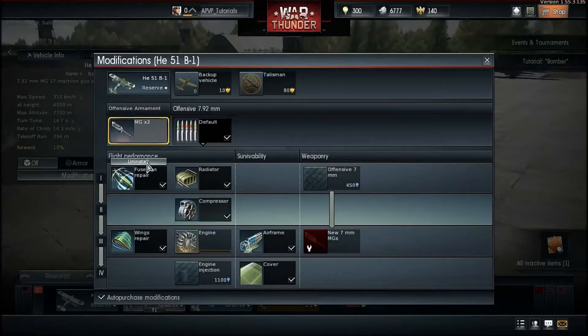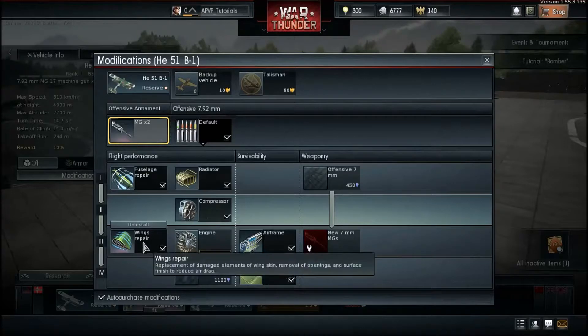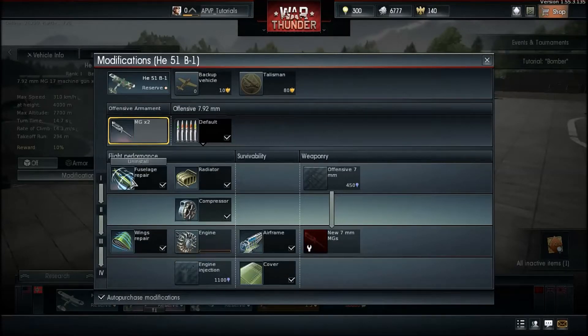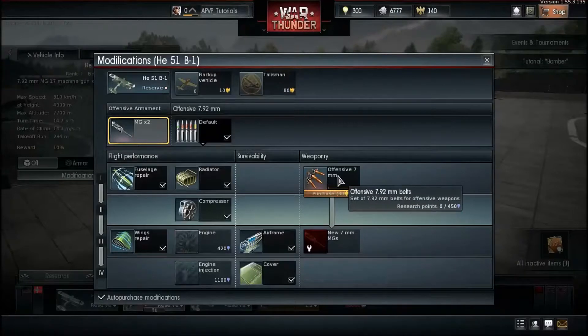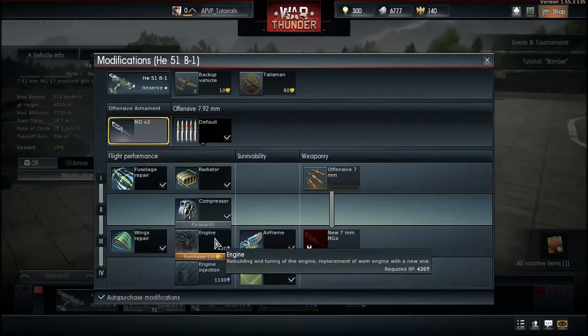Here's the modifications system. Research points — not convertible RP, but regular RP — go toward researching modifications for your plane. There are tier 1 through tier 4 modifications. You're given a couple of tier 1 mods to start. I'm going to research offensive ammo — it needs 450 RP — which unlocks different types of gun ammo. Engine upgrades, repair mods, and compressor mods are also here.